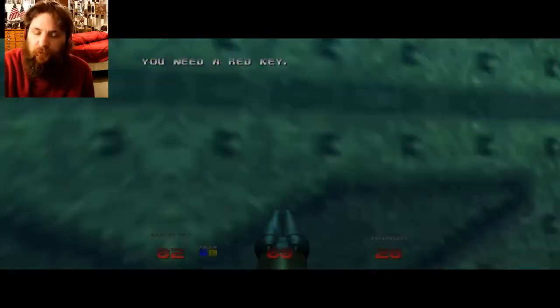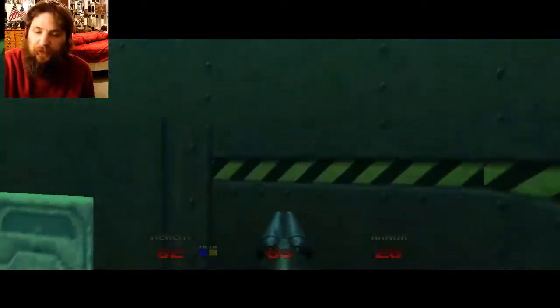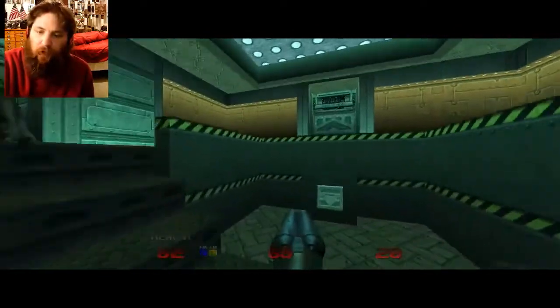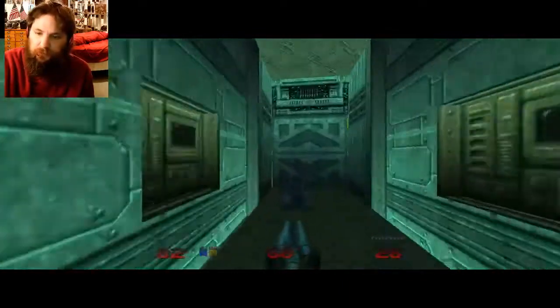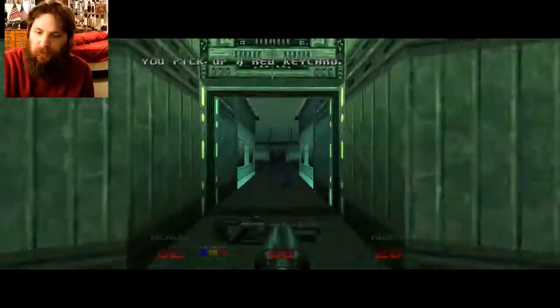Notice this door — we need a red key to be able to open it, so we can't go there yet. However, we just need to hit one or both of these switches and it will open up where we need to go. Voila — there's our red key card.